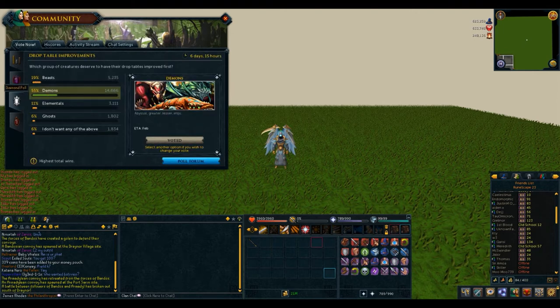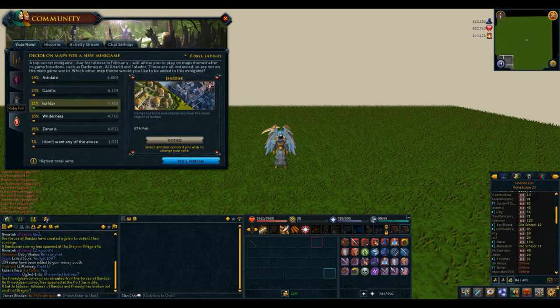In this case we have the Inventor skill versus the Elf City, we have a selection of creatures for a drop table rework, and we finally have an area for an upcoming minigame. This can all be found under your social tab, so don't forget to vote and have your say.